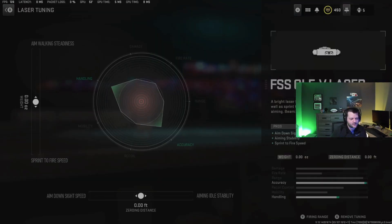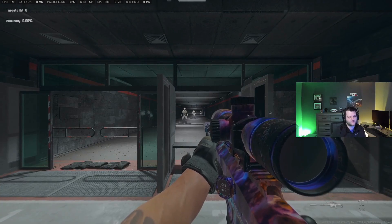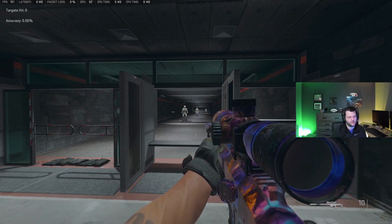The OLEV laser — aim walking steadiness is nice on the sniper because if you're strafing a little bit, your scope isn't moving as much. I keep the barrel at neutral on the recoil and aim walking speed, and I tune it for ADS speed so it's a little snappier. At this point the damage range bonus from tuning for damage range isn't going to be that much — it's probably for super far distances — and it's not like you're one-shotting people anyway.